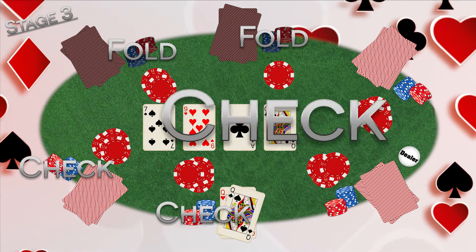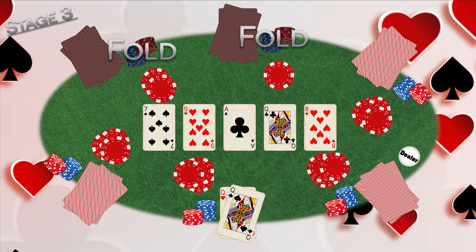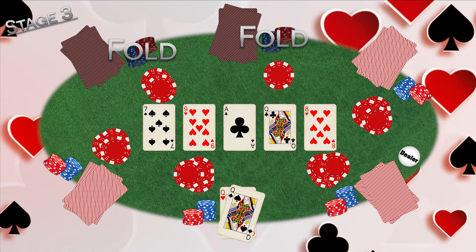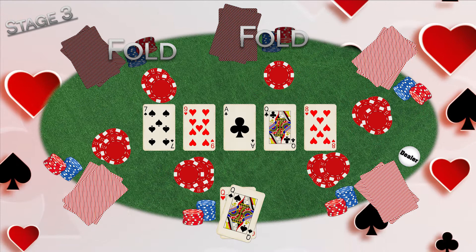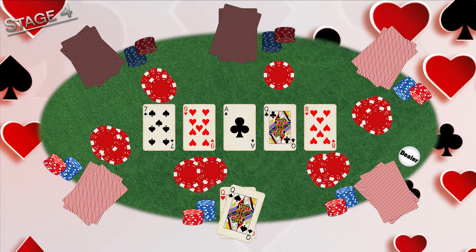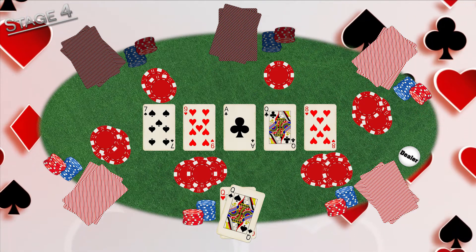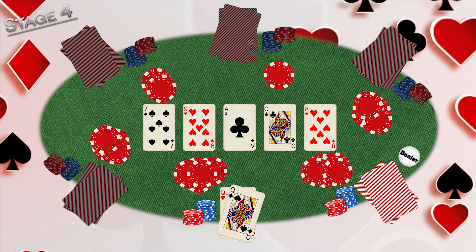There is then another round of betting, following the same rules as before, after which a fifth and final community card is revealed. This fifth card is known as The River and is the last card that will be dealt. There is now a final round of betting, with players now able to make bets with all the information about the optimum hand they can play, as well as their best guesses about the hand their opponent might have.